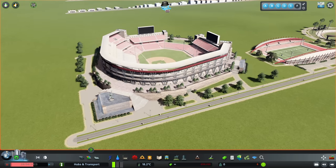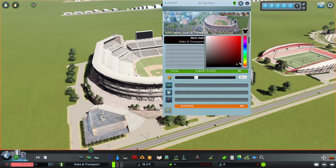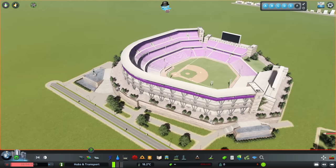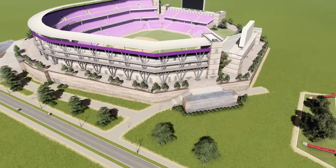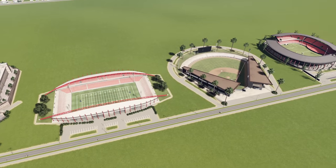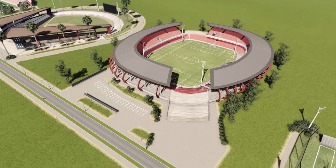When we click on these stadiums, we get match day stuff that pops up. We can change the colour of our team, which affects the shirts of tourists and people coming to watch, as well as the colour of the seats. We can change the ticket price and move it if we want, and there are different options like free transport and extra security that give bonuses. There are various stadium types including baseball, American football, football, and what looks like Aussie rules football.